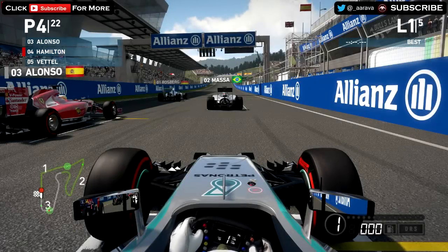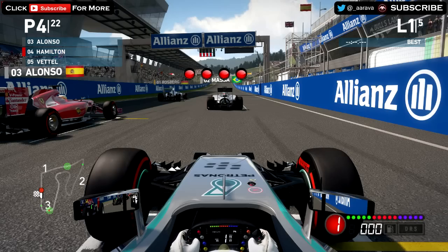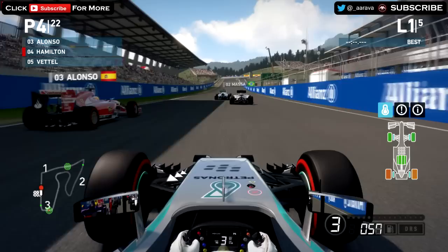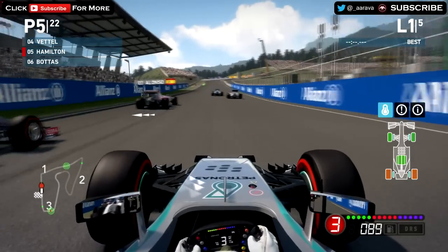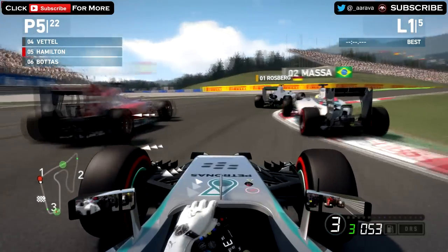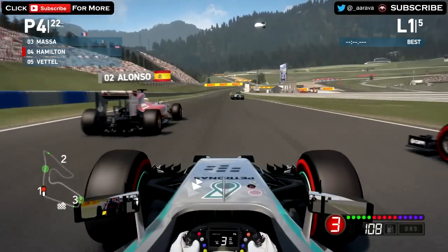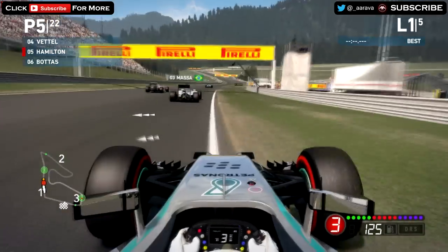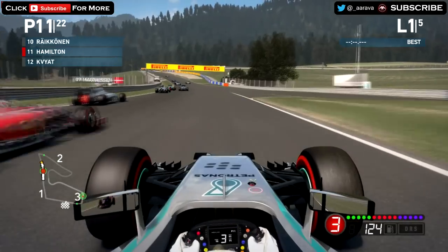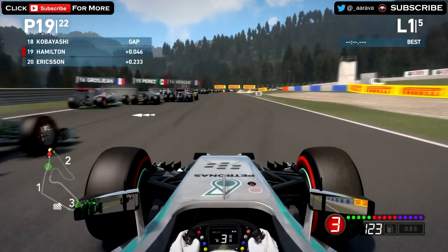Here we go at the Austrian Grand Prix in Lewis Hamilton's Mercedes. Five lap race, five red lights, third gear only. This is going to be very interesting. Up into third gear — there we go, we're going to be stuck in that gear for the entire race. And we're just going to go backwards really. I can't see it going any differently to just finishing the race in last. Look at the speed — it's breathtaking. One hundred and twenty-five miles per hour. Everyone is just going past me. Just lovely.